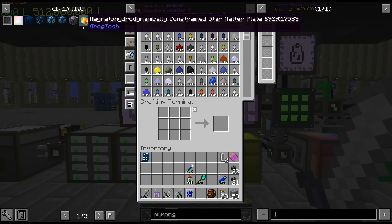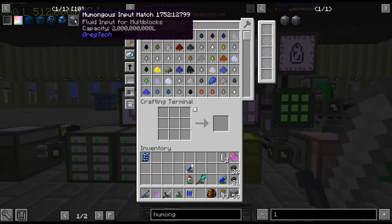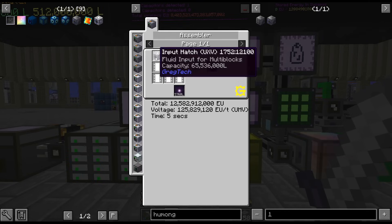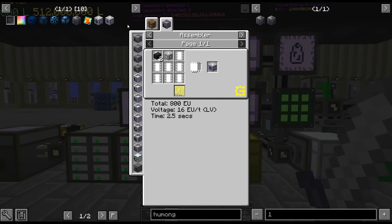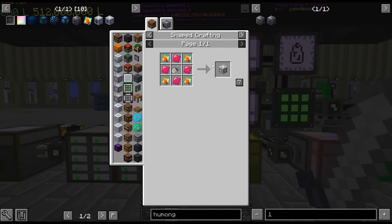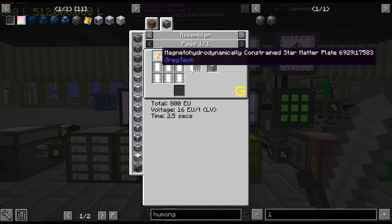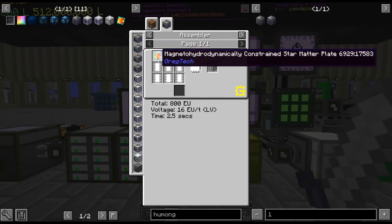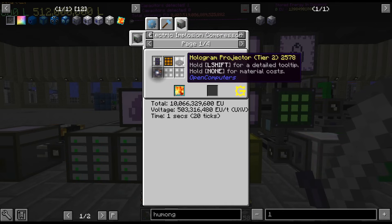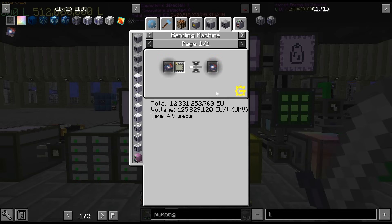So if I want to get the bigger hatches, we're going to need to get this input hatch. We're going to need to get this input machine. And to get that, we're going to need this machine casing. And to get this, we need these. To get this, I need that and that.